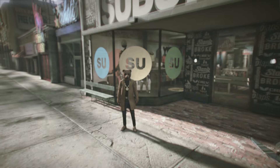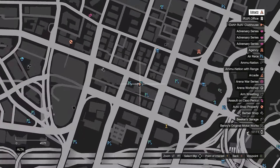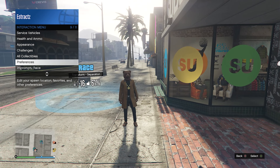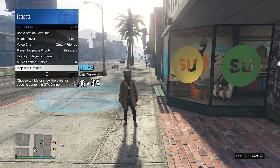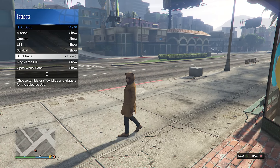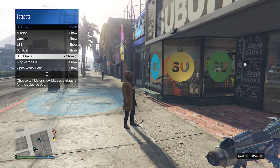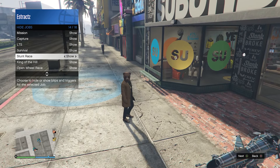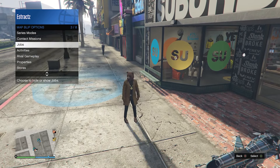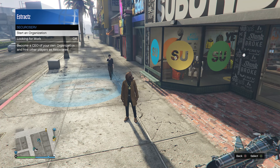For the tan joggers, you will need to go to this exact location. We're going to be using this clothing store and this stunt race. If you don't see the stunt race on the map, pull up your interaction menu, scroll down to preferences, scroll down to map blimp options, click on jobs, scroll down to stunt race, and if it says hide, press right on the D-pad once to set it to show. It should be right in front of the clothing store. Back out of map blimp options, back out of preferences, and scroll up through the interaction menu to find register as a boss and make sure you register as a CEO.